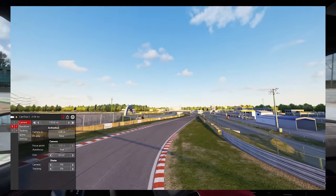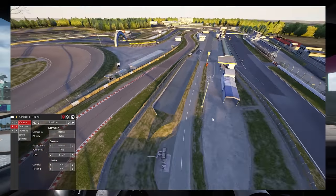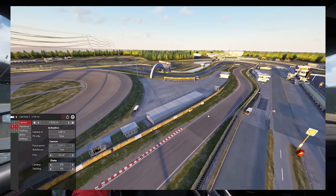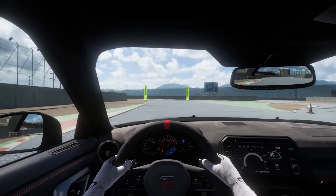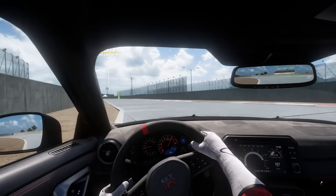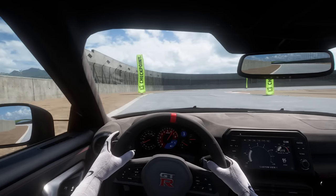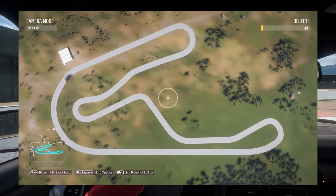I'd lay down a part of a corner or strip of a straight, and then look at it from a few different angles, check my resources, maybe test drive it even, and if I didn't like it, I'd delete it and redo. After about two and a half hours, I had a complete circuit, and it actually kind of looked like Scuba. There were some imperfections.